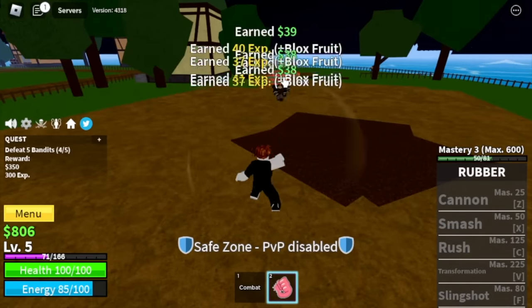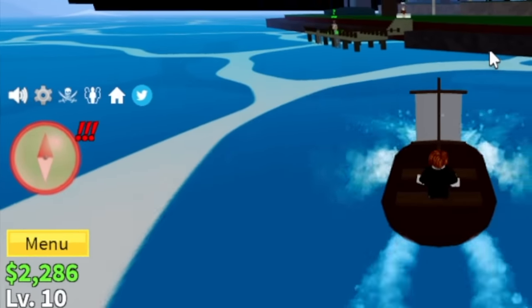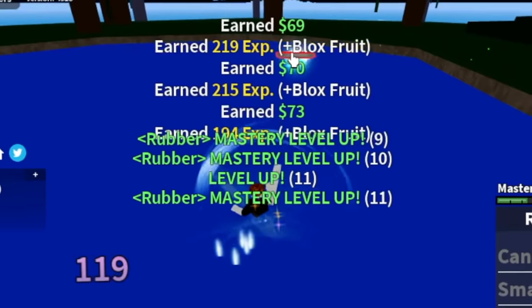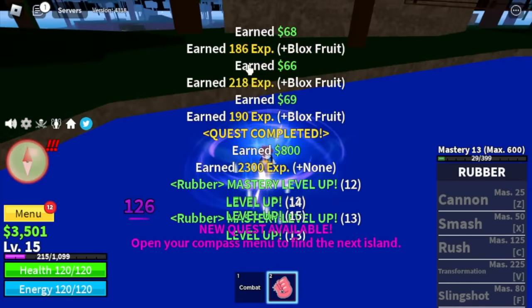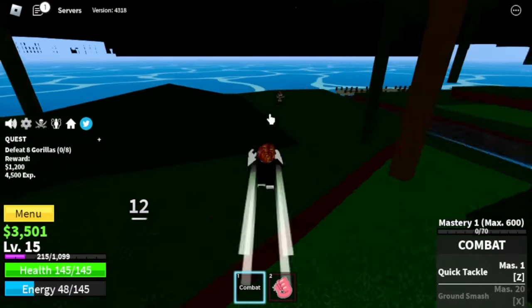At level 10 we're gonna leave this area. Take note that our first skill, the cannon, will be unlocked at mastery 25. Next island, the jungle. Our target: the monkeys. I almost forgot to mention the range is kinda far, which is good. Target level here is level 15. After that, gorillas — still no new skill. Again, the mastery needed is mastery 25.